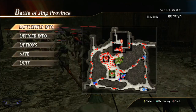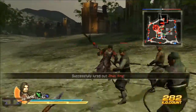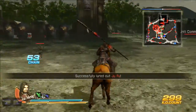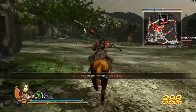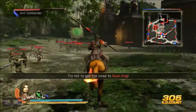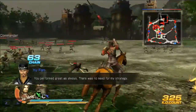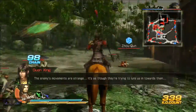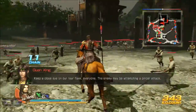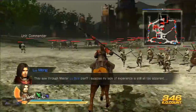I want to go get Guan Xing, which is in that garrison — that one is the key to turning the tide. I don't want him to pursue me. Let me go get Guan Xing. They saw through Master Lu Su's plan.